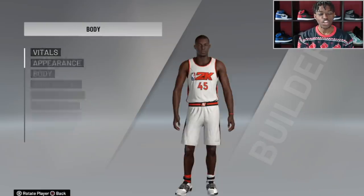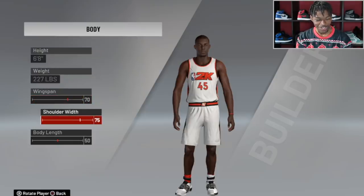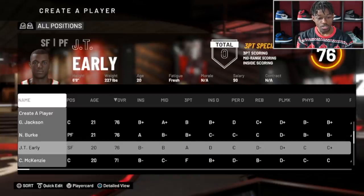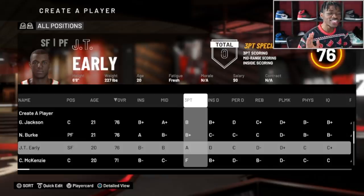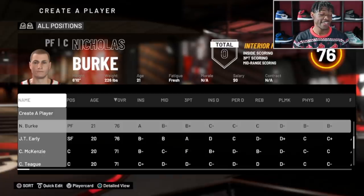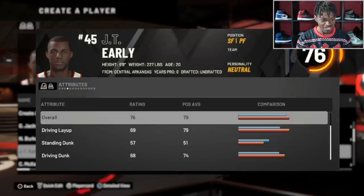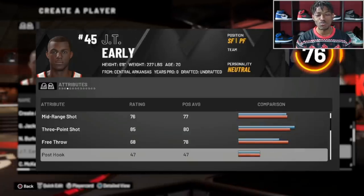JT Early is from Central Arkansas, a mid-major lower-tier college player, but that don't mean nothing. He is 6'8 with a shoulder width of 75. He can knock down a three — he's a three-point specialist. That is our seventh player, about halfway through. I like that he may end up being one of the guys we keep, because you can never have too much three-point shooting.